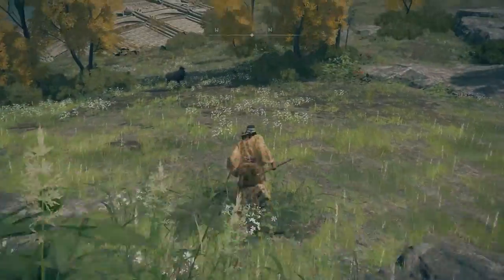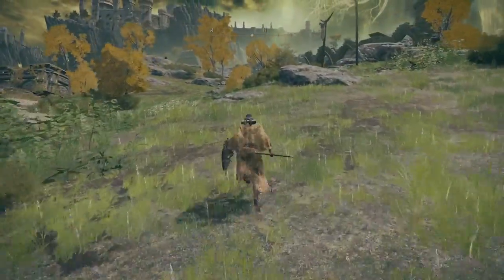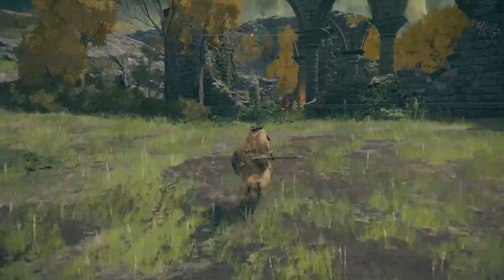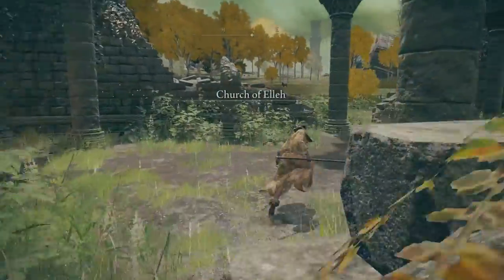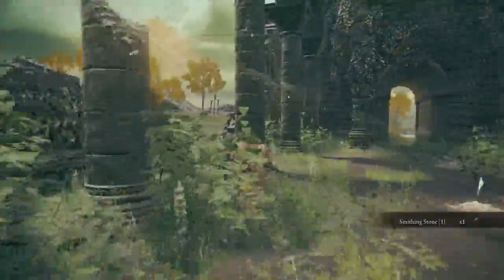Then we're going to go ahead and continue north, avoiding the giant knight on horseback, since it's going to be a long time before we have the build to knock him off that high horse of his. We're going to avoid the knight and make it to the church. We're going to grab the waypoint, grab the smithing stone off the anvil, and we can say hi to the merchant Kale quickly if you want to.